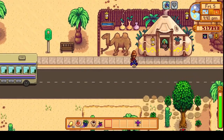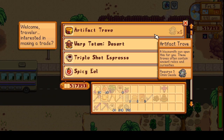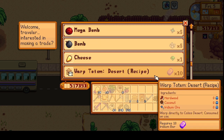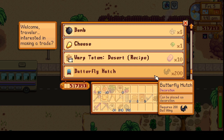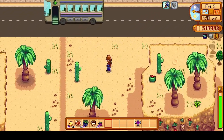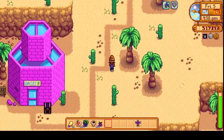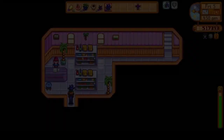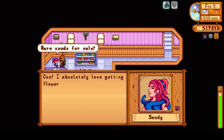Let's see what the trader has. We got Artifact Troves — I should probably use some of my Omni Geodes to get Artifact Troves since I'm still missing a few. I need to buy this recipe too — next time we come out we need to bring those Iridium bars. Let's go see Sandy and gift her this. She says she absolutely loves getting flowers from the valley.